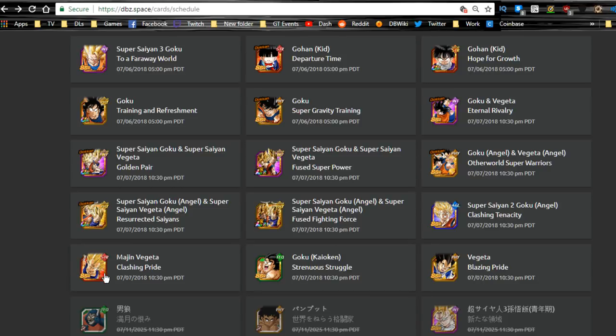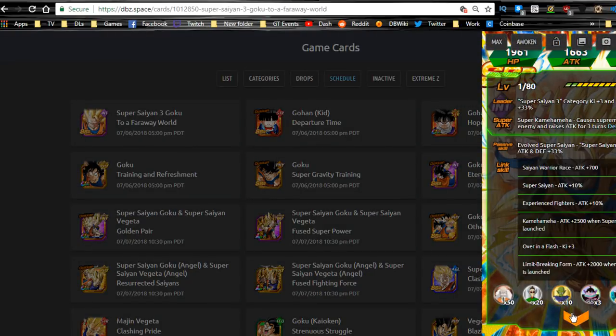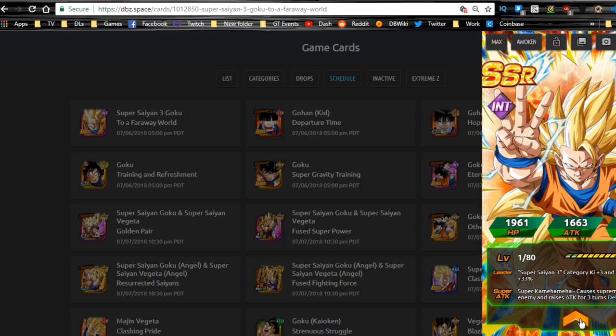It goes live 7-7 at 10:30pm Pacific time, which should be around 2:30 in the morning Eastern time. I'll be home at 12, so I'll probably start a live stream around 1am. Super Saiyan 3 Goku — I don't really think investing orbs into him is worth it, but he is actually a really good support unit. Super Saiyan 3 category attack and defense plus 33%, so he's going to be pretty good on the SS3 team, along with the SS3 GT Goku support. Plus he's free to play.